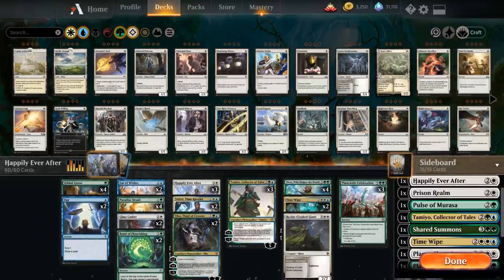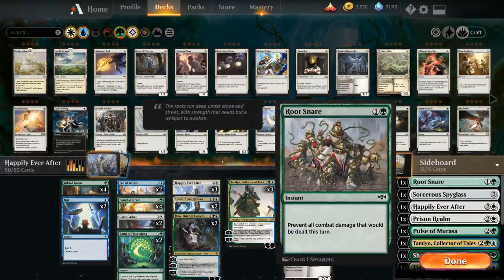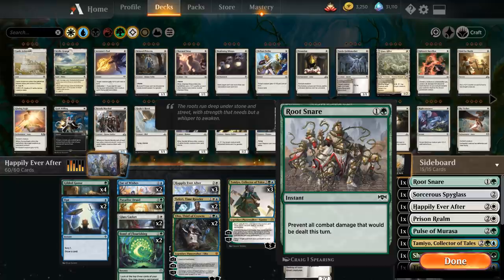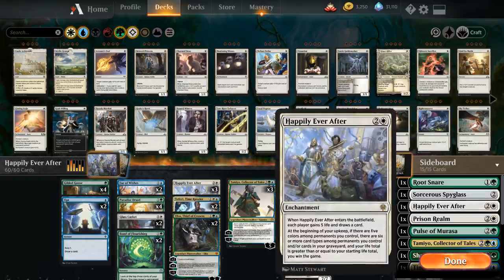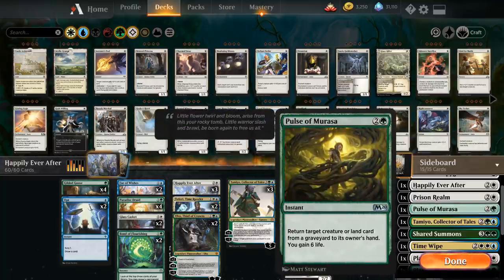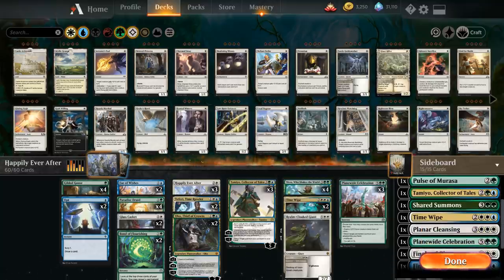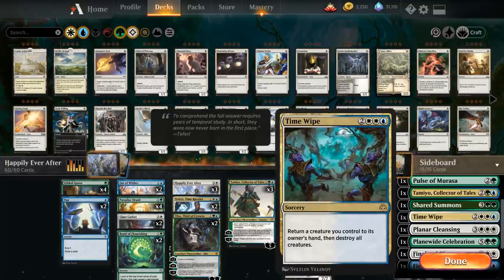Taking a quick peek at the sideboard — cards we can search up with Fae of Wishes. We've got Rootsnare to buy time against creature decks, though it doesn't work against Questing Beast. There's a Sorcerer's Spyglass to shut down opposing activated abilities, mostly for planeswalkers. An additional copy of Happily Ever After, Prison Realm as exile-based removal, Pulse of Murasa to gain life and return a creature from the graveyard, an extra Tamyo to recycle graveyard cards, and Shared Summons which can search up Realm Cloak Giant or an additional Fae of Wishes.